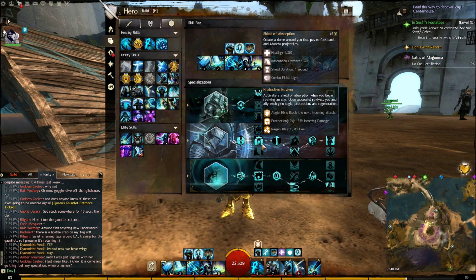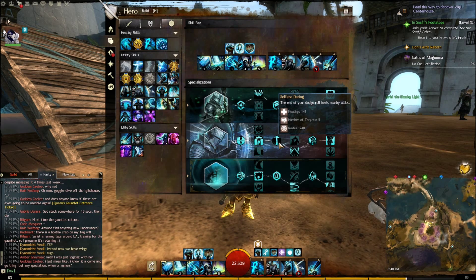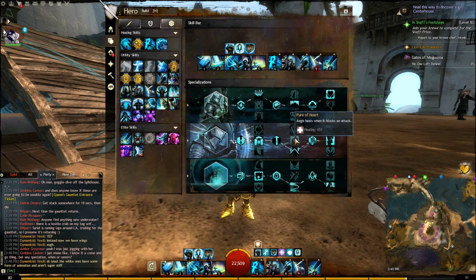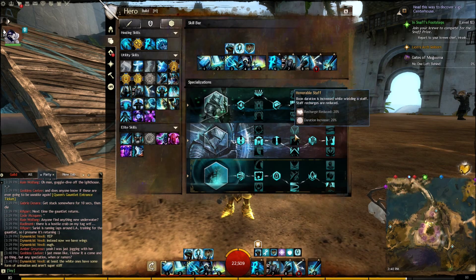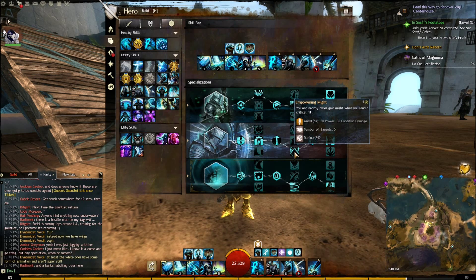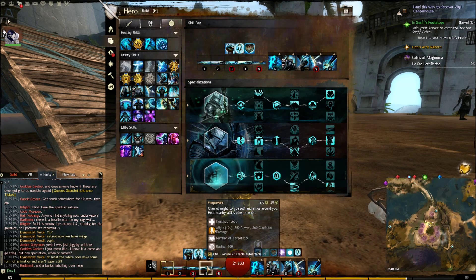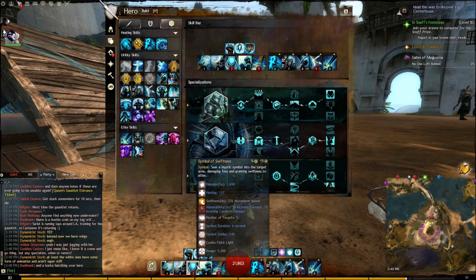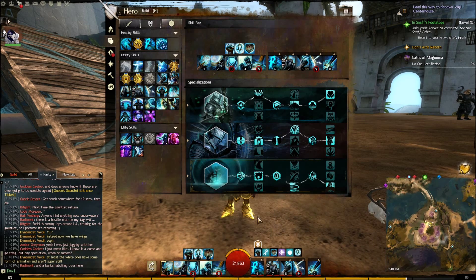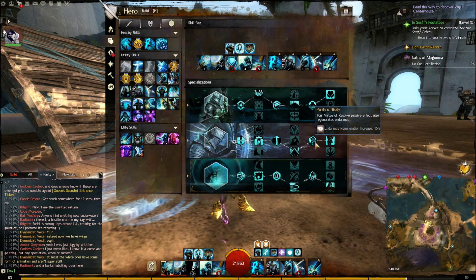Minor Trait Selfless Daring heals at the end of your Dodge Roll — it's always there. Now two big ones: Honorable Staff or Empowering Might. Empowering Might is the better of the two — you're going to take this. You can switch to Honorable Staff when you're not fighting mobs, or when you want a quick Empower spam or Swiftness. Cast Staff 3 Symbol of Swiftness, then go back to Empowering Might — that's how we roll.